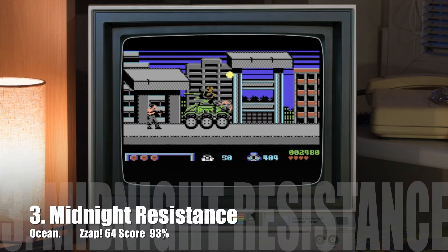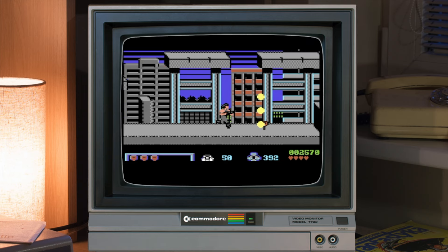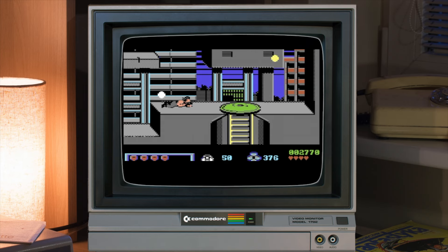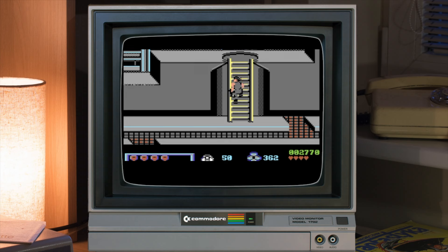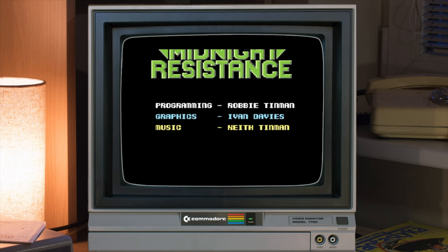Into the top three, we've got Ocean's shoot-'em-up platformer Midnight Resistance. First thing to mention: definitely get it on disc. If you're a tape owner like myself and you die on level one, you still have to reload the game. Onto the good bits though — the graphics are lovely, big chunky sprites with lovely animation. The music I absolutely love — a really great tune. And for lastability, you've got nine varied levels which should provide a substantial challenge. Overall, a great conversion.